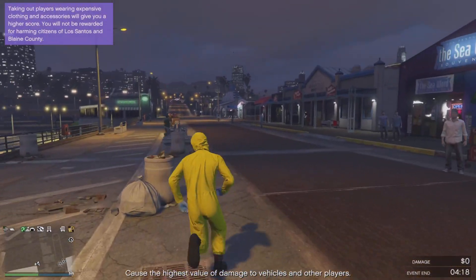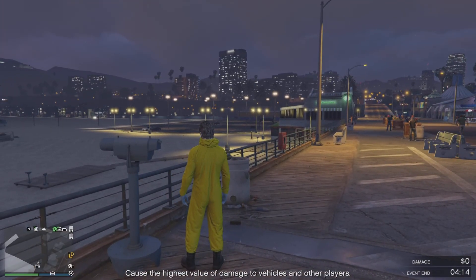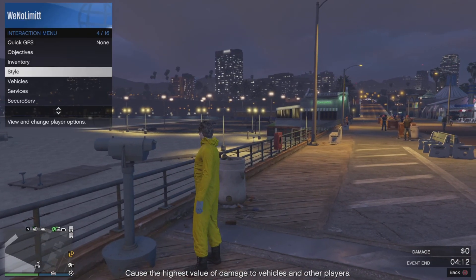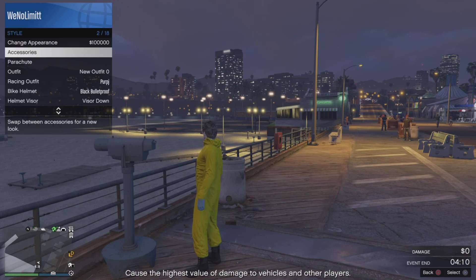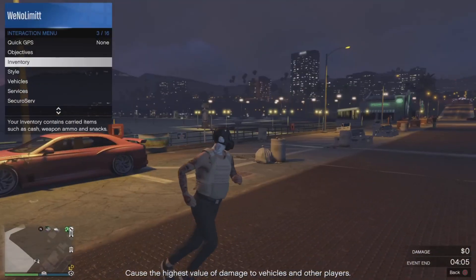Once you've made your way to the telescope, you just want to run past it, spam the right d-pad, and spam your interaction button until your interaction menu comes up. Once that comes up, go to Style, click your outfit, and just walk away. Your mask should pop up just like that.